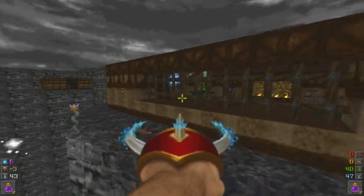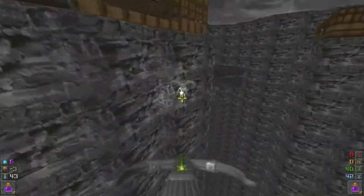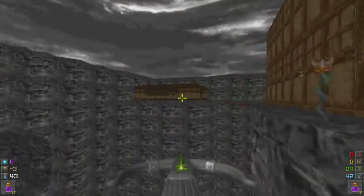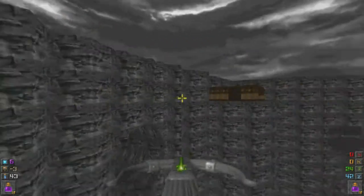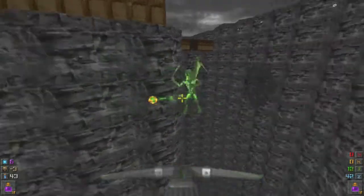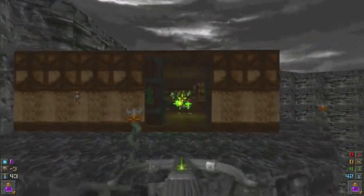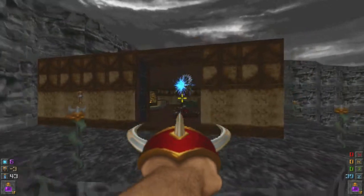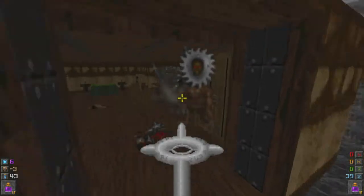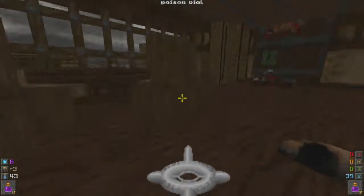I don't know why I would call it a blaster — just call it a dragon claw. Anvar also has a claw like that, it's called a golden claw. It just launches these grenade balls with no gravity. Anvar has the same weapon too, but different. Harrian has the dragon claw.